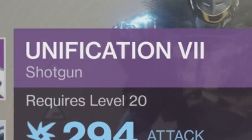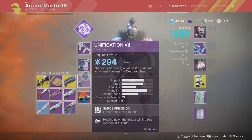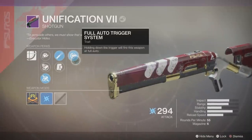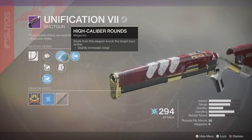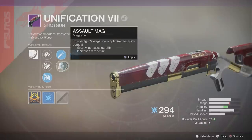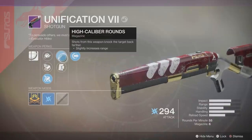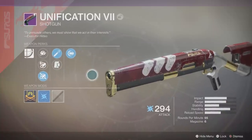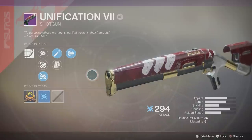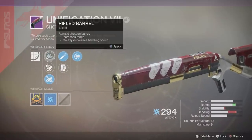It is called the Unification Seven — ya boy did his research. Taking a quick look at the perks: the first perk is full auto, very self-explanatory — hold down the trigger and the weapon fires at full auto. You also have a choice between high caliber rounds and assault mag. Assault mag gives a bit more stability and increases rate of fire. High caliber rounds don't really help with staggering but tack on a tiny bit of range, which is useful on a slug weapon where you're trying to kill from as far away as possible.